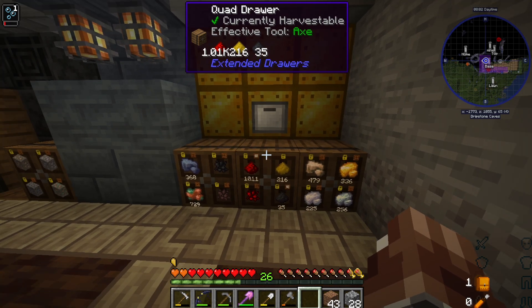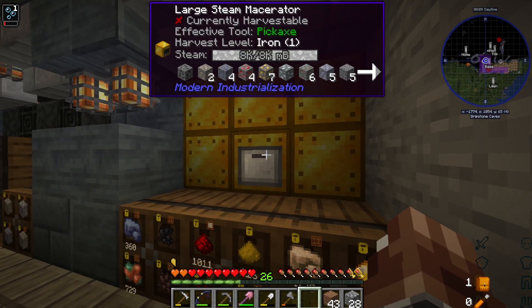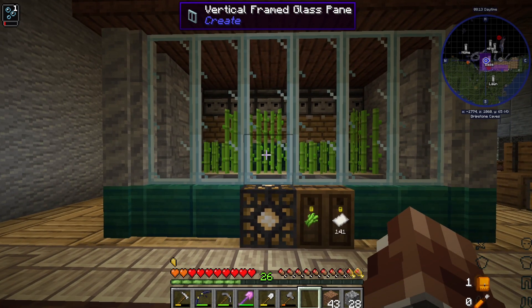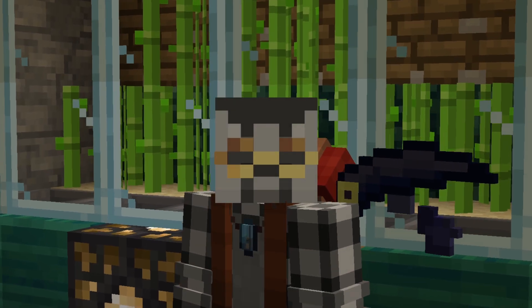Thankfully, all seven of those input hatches were able to handle the full load of getting all of this, plus some lead ore over there. In addition to this, I also built a simple vanilla sugar cane farm right here, because we're going to need paper here shortly. I should note this is very, very, very slow.